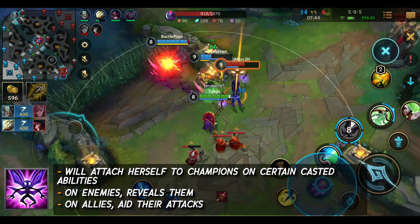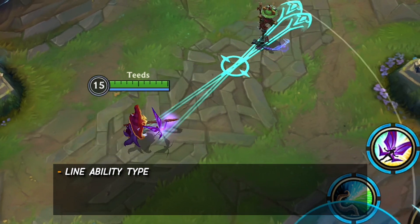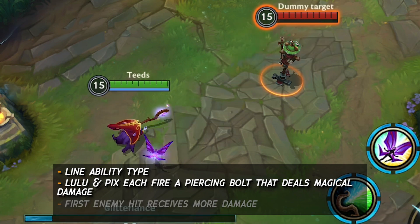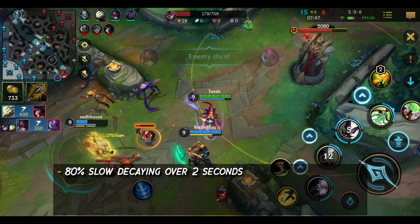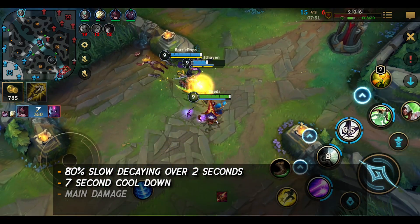Lulu's first ability: Glitter Lands. It's a line ability type. Lulu and Pix each fire a piercing bolt that deals magical damage. The first enemy hit will receive more damage. Enemies hit are also slowed by 80%, decaying over 2 seconds. This ability has a 7 second cooldown. This is her main damage ability.